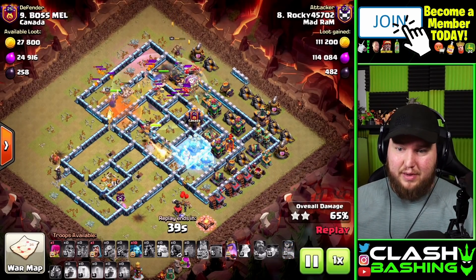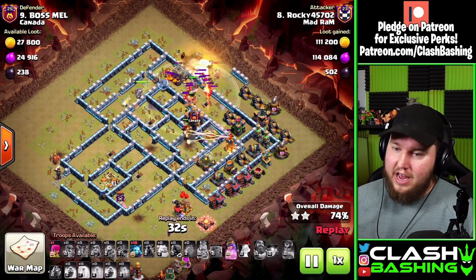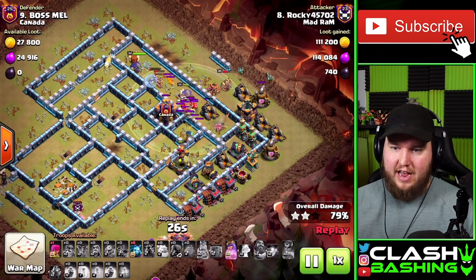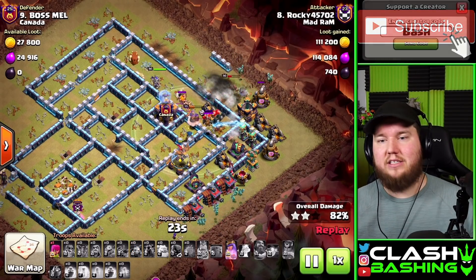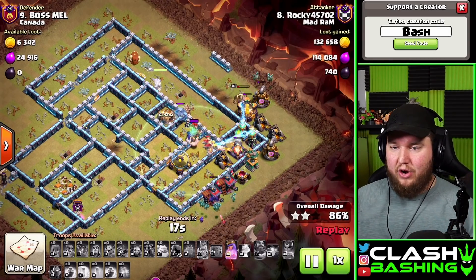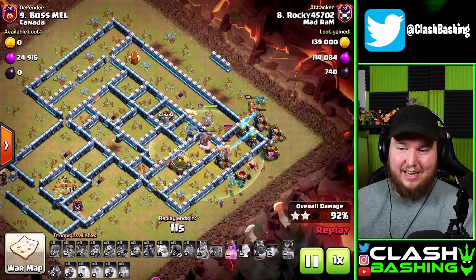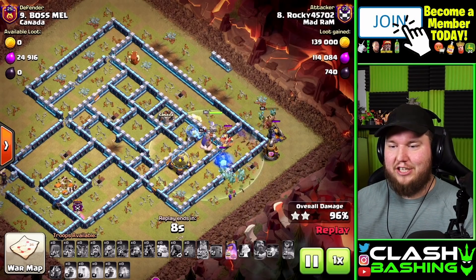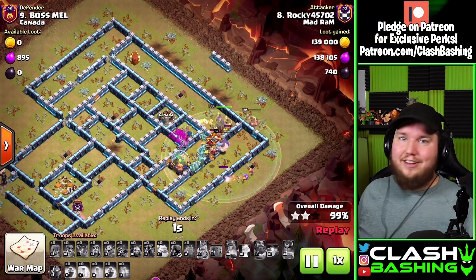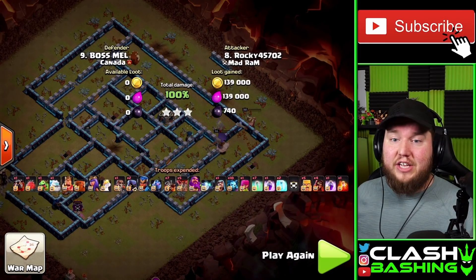We're out of spells, but the Riders are so beefy they get through the base. With really clean pathing like we had here, the Riders have no issues. This was a way better, way more executed attack because the Houdini complemented the heroes, and the heroes complemented the Riders' pathing — that's how we got such a clean three-star. Two minutes sixteen seconds, a really fast attack. We still have the Queen ability, plenty of troops, and it works out beautifully.